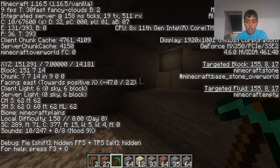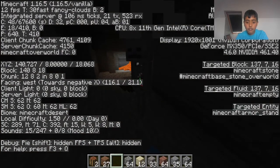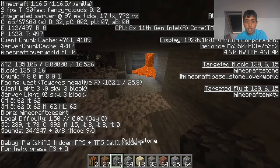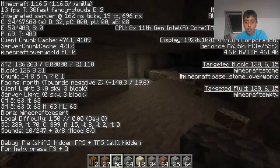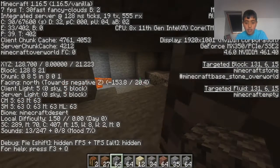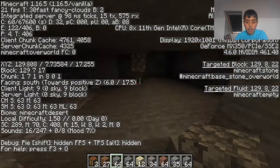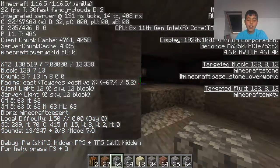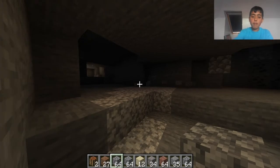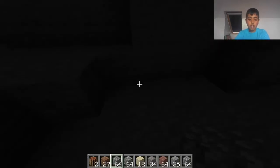I'm gonna test something — there's a mob here. What if I throw it at the mob? You can hit the mob! We're not getting any diamonds yet though. I think my pickaxes broke. That is the throwing mod — hope you liked it!